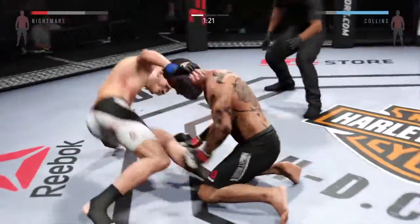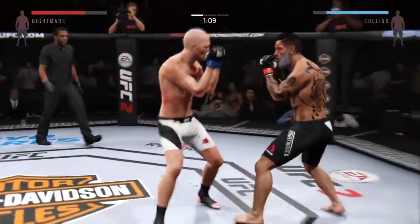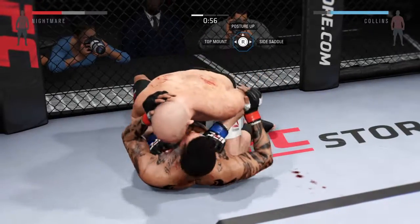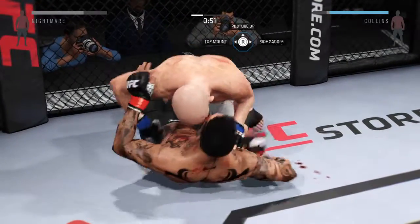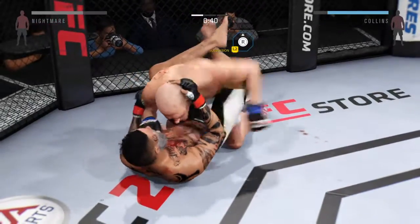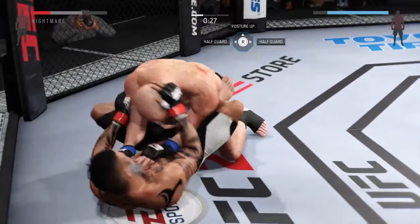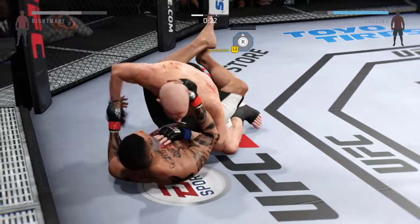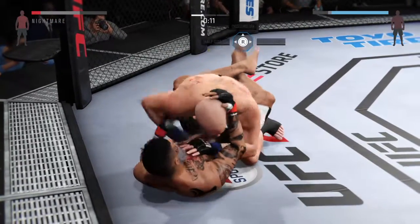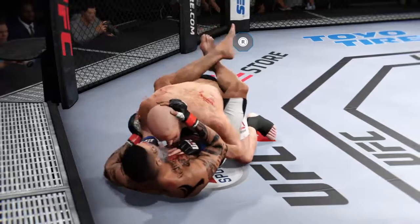He's looking to keep busy on the ground. Can't connect with the jab. He's got the takedown. Good shot to the body. He's in guard here. 30 seconds remains in the round. He's punishing the body from the top. 15 seconds. Good ground and pound. 10 seconds. Five minutes in the books — round one complete.